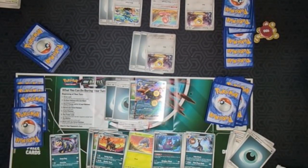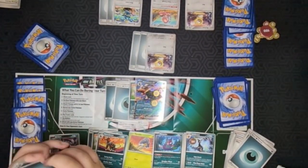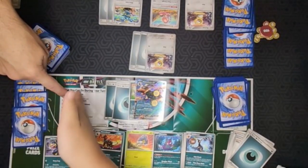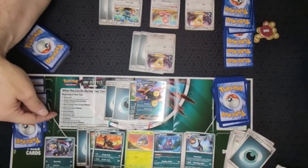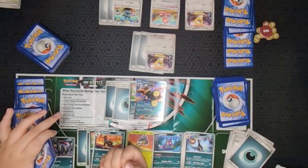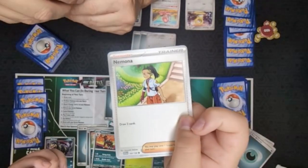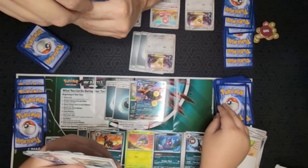Hopefully I've explained enough on the basic turns. Always refer to the little sheet that comes with the set - it tells you the turn order. It's Caleb's turn now. He drew a card. His bench is full. You don't have to go through the zigzag list in order - I'm just going through it for the people watching. He didn't put any basics, he attached for turn, doesn't want to retreat, can't evolve - he's going to play a trainer card.